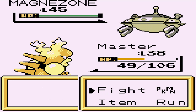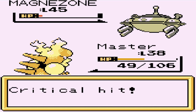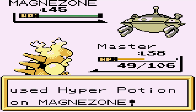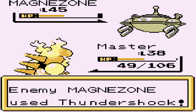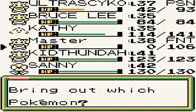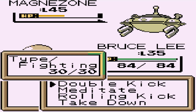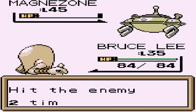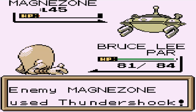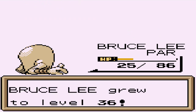Wow, this guy's got a Magnezone. We still got Steel-types. He nearly defeats this guy, and he's coming out with a Hyper Potion. Let's go again with another Flamethrower. There comes a Thunderbolt. Magnezone kicked our butts right there, so let's go straight to Bruce Lee since it is a Fighting type. Double kick! Oh my god. There we go. We're getting our butts kicked. Bruce Lee grows to level 36. You are furious.